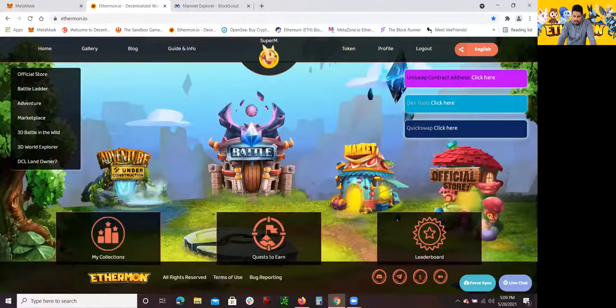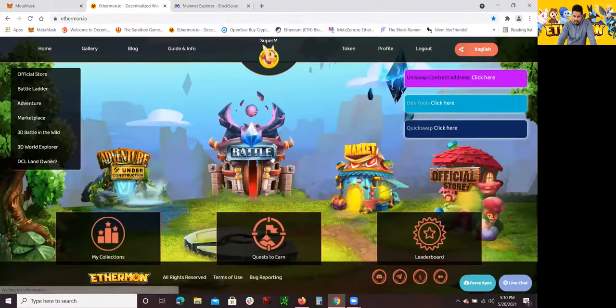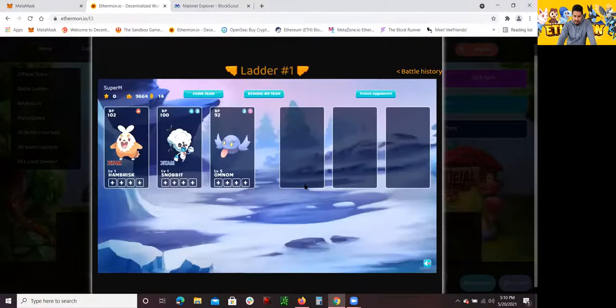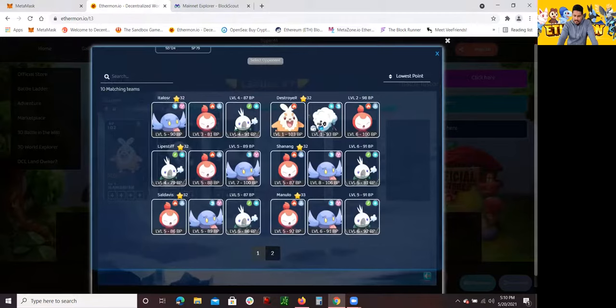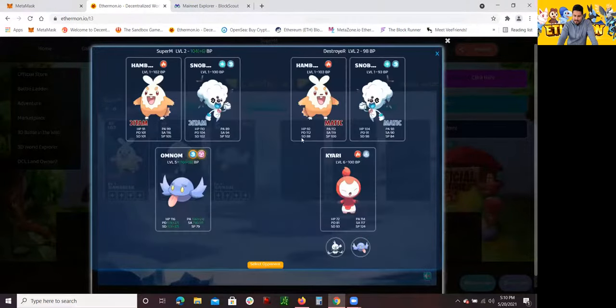Oh snap — not sure exactly what happened. Let me go back to the battle. For whatever reason I was locked out of the battle — could have been an error. Let's give it one more try. I think the other player ended up backing out of the fight, so that's pretty much what happened. Other players tend to back out.